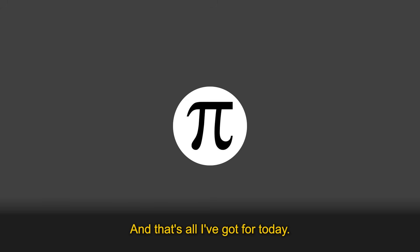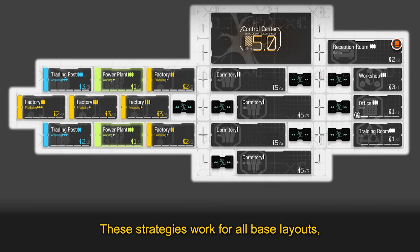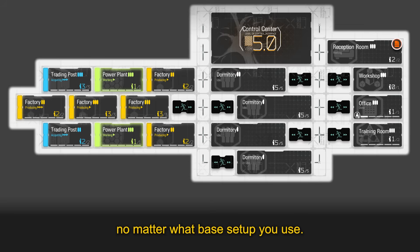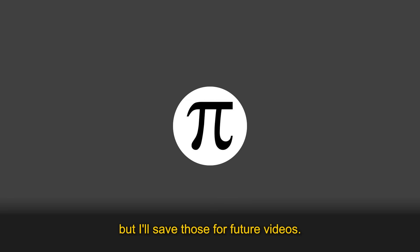And that's all I've got for today. Now you know how to use staggered rotations to make it easier to manage your base while also improving its output. These strategies work for all base layouts, so everyone can benefit from staggering their rotations no matter what base setup you use. There are a lot of other more specific ways to improve base output, like base skill combos and complicated rotation schedules, but I'll save those for future videos.